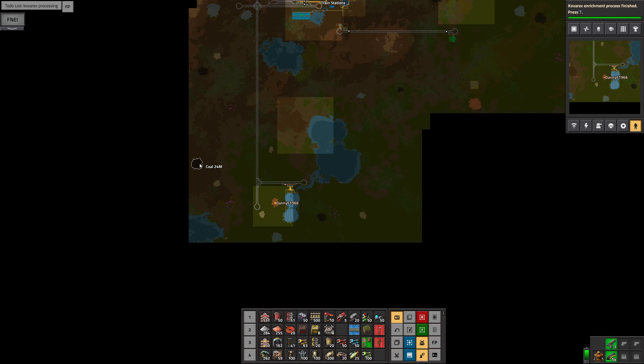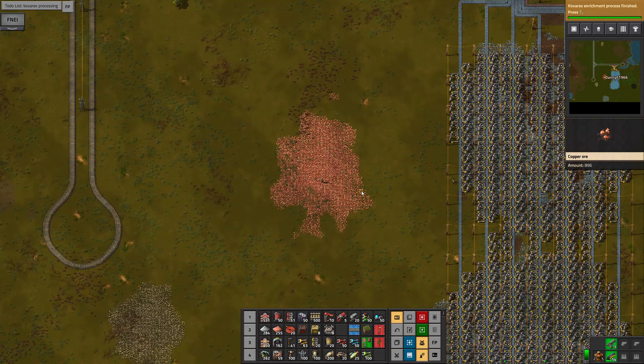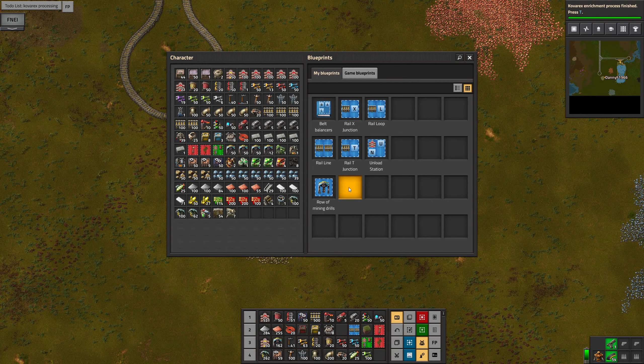I can do another spur off here to go to that coal. There's 329,000, there's only 380,000. Last time I looked at that it was like 700 and something — that's gone again now. So this ore patch was getting used up quite quickly. I don't think it's going to matter too much which of these we do.